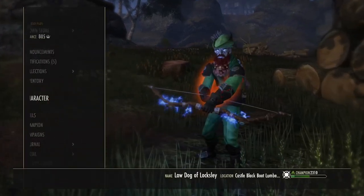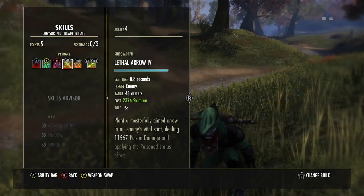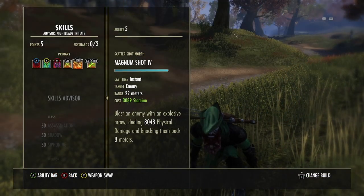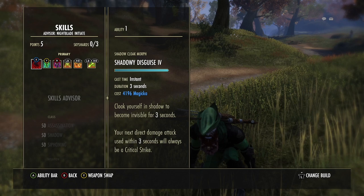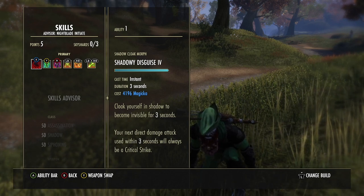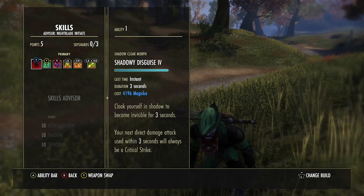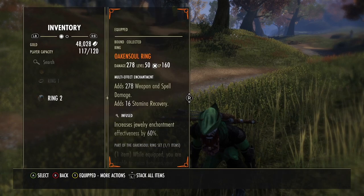Here's the stat line right here, everything full buffed: 8k weapon damage. Ignore the 13k pen there — it's way more pen than that, should be 20k to 24k pen. Balorgs didn't proc for some reason. The game is very glitchy, but you saw 8k weapon damage and about 30k penetration.